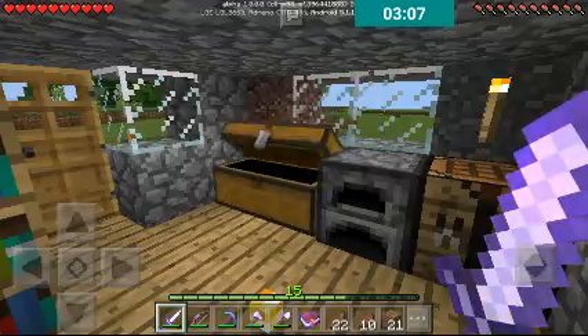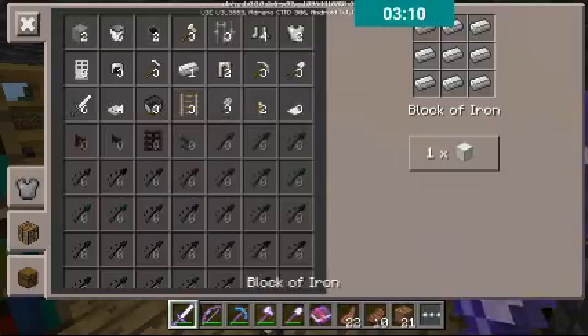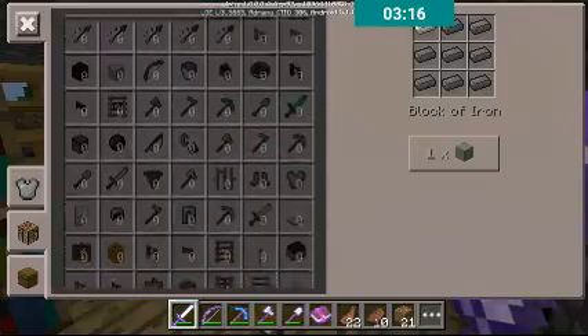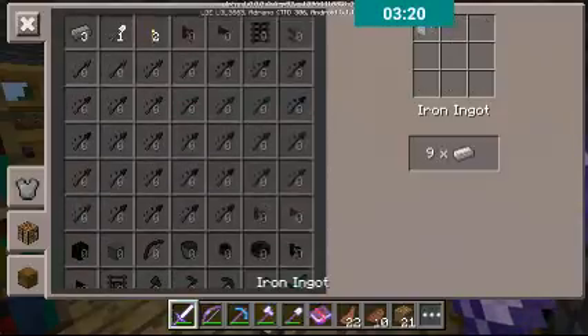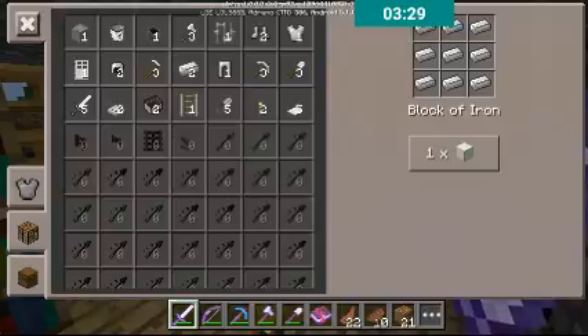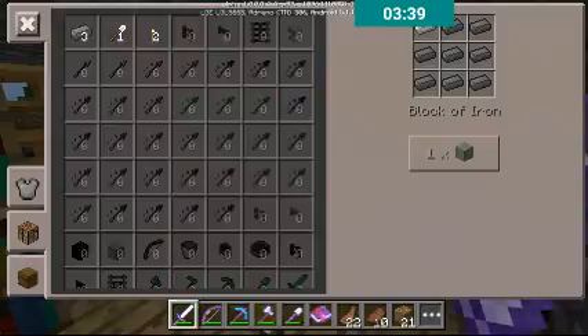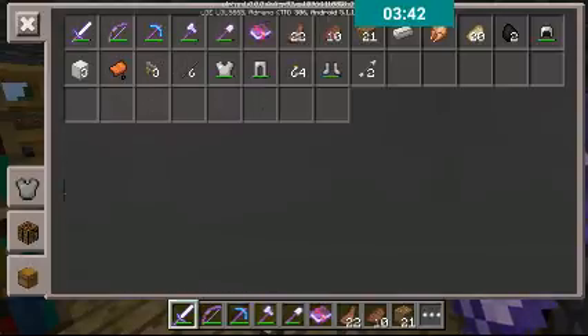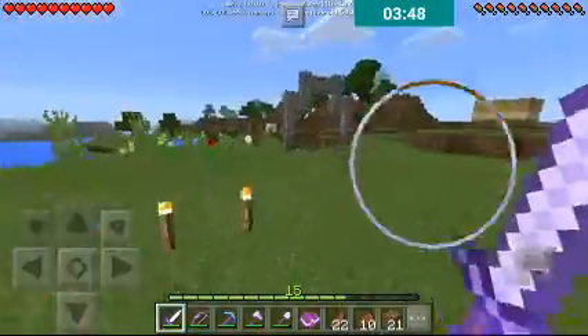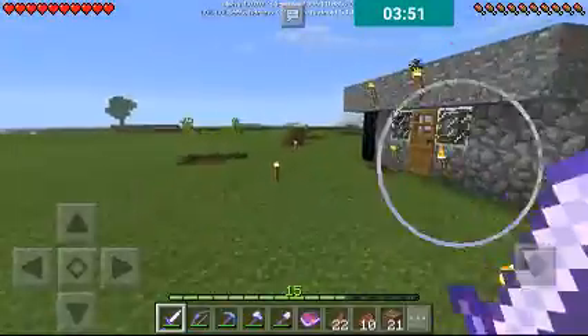You know what, I'm just gonna take it off. What do I need to make an anvil? Are you serious right now? Oh my god, if I take this last block I won't have any other. I'll just have one piece of iron. That means I have to go — oh wait, where's my horse?